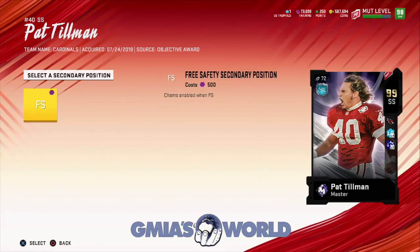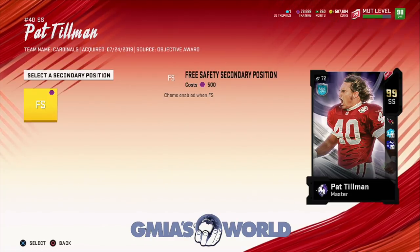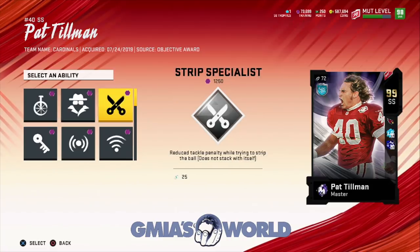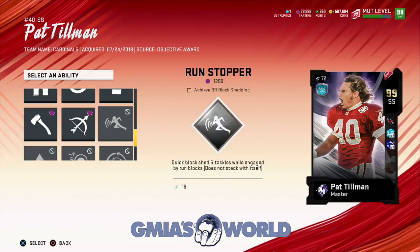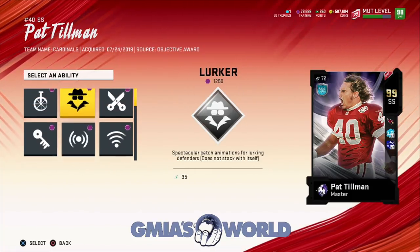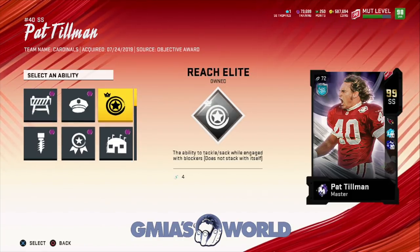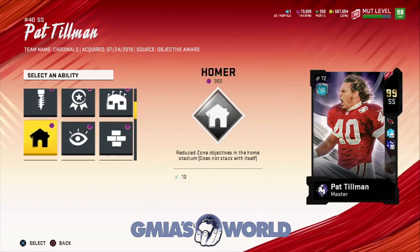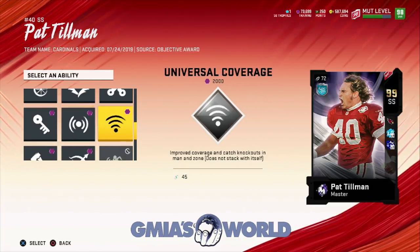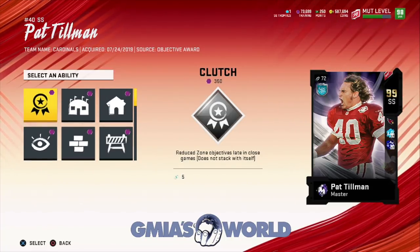He can be switched to free safety — we can check right now if he would be a 99 at that position — but I don't know if you want to replace Sean Taylor even though Sean Taylor is also a 97 speed at free safety. Now let's look at some of the other tier abilities. They still aren't unlocked even though he's a 99 overall — EA, what is happening? I thought the final tier unlocked automatically at 99. It seems those aren't supposed to be there, or it's no longer the case. The good thing about this card though is you get Universal Coverage at tier one, which is very ideal — Lurker and Enforcer are a no-brainer with him.